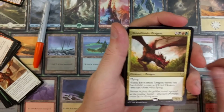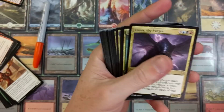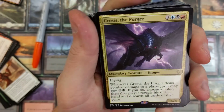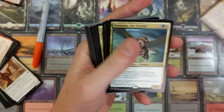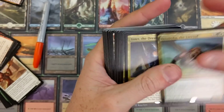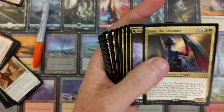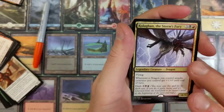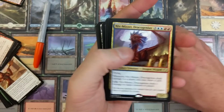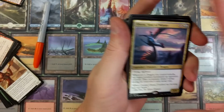Broodmate Dragon - awesome card. Crosis the Purger - I like that artwork. Dramaka the Eternal is in here too. There's a lot of good dragons in this deck. It's probably going to shoot up to like 70 bucks but then they'll reprint it in like two months and the price will plummet back down to like 35 to 40 bucks.